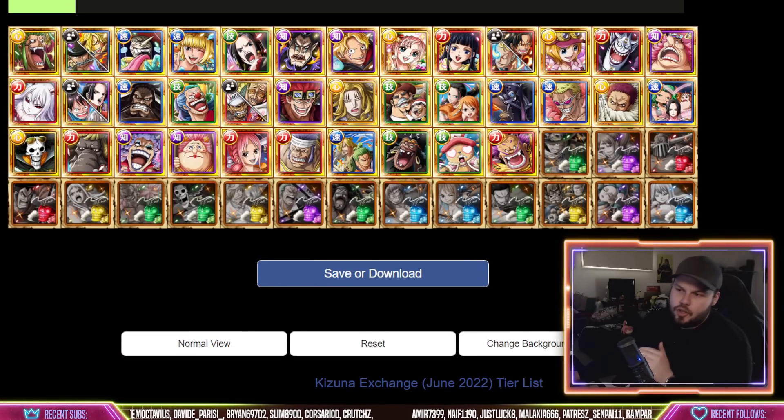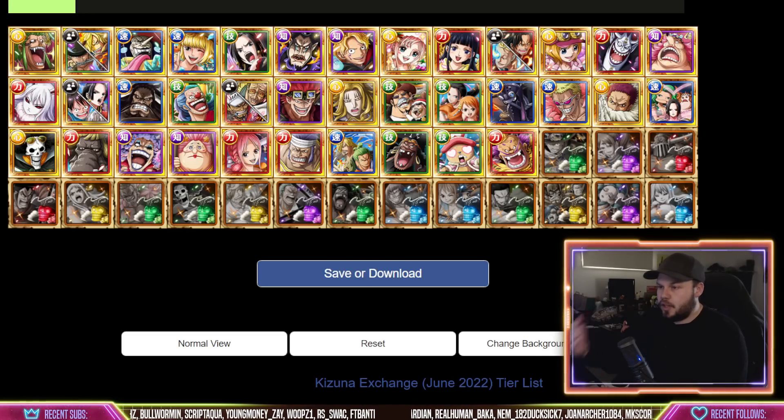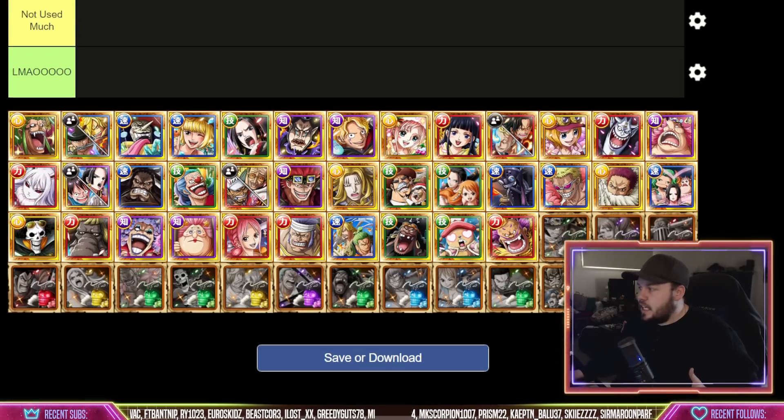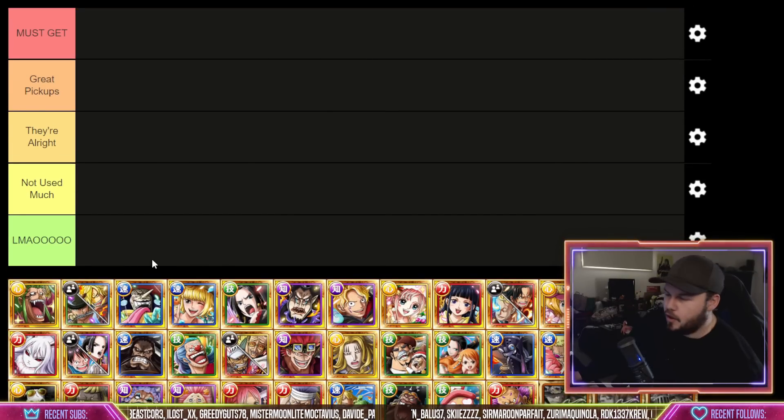We have all of the characters you can possibly purchase from the Kizuna as well as all of the Super Evolution Skulls as of June 2022. Of course as months progress more characters and items will be added to this list, but for now these are the characters we can get access to. We're going to rank them and give my opinions on each of them, determining which ones are worthwhile pickups and which ones are not.